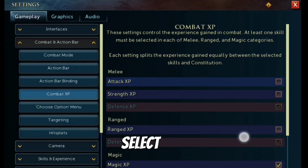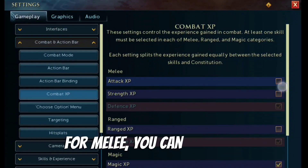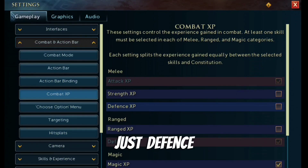Down to combat XP, select one or multiple of these depending on what XP you want to train. For melee you can train any combination of the three. For ranged and magic you can either just train ranged or magic, just defense, or both.